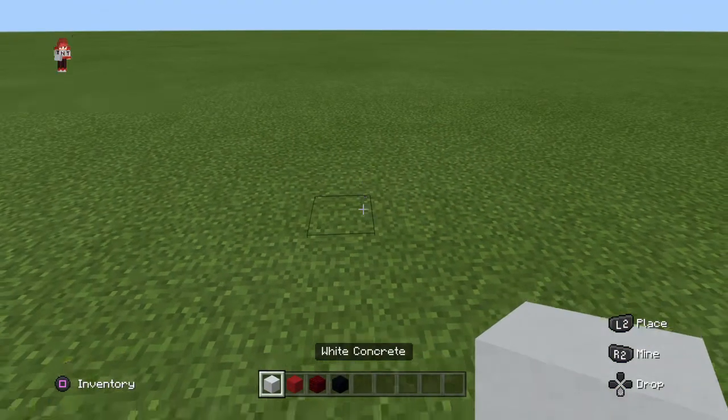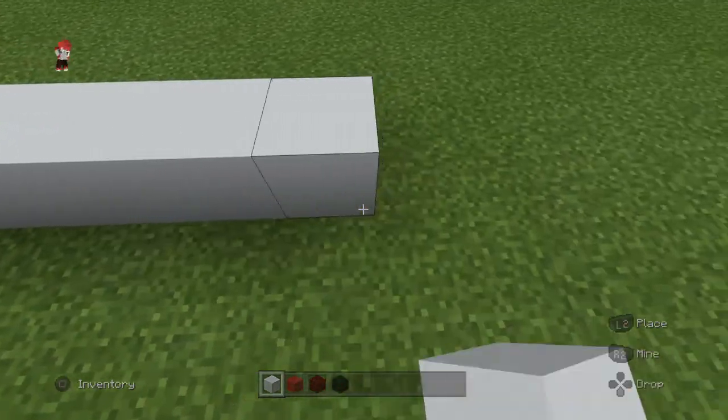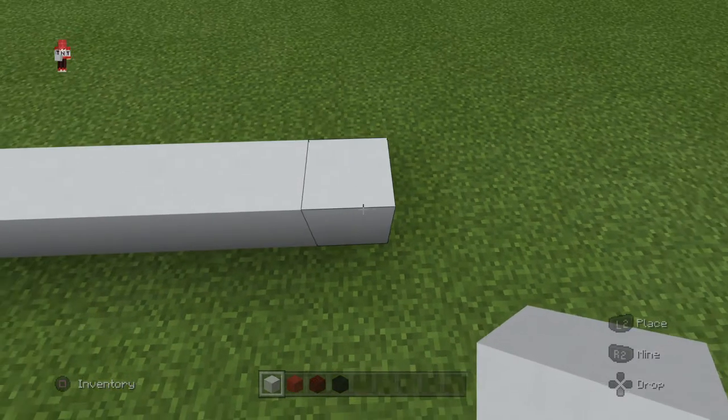So you want to get your white concrete and do a full line of eight - one through eight. Then you want to do another row of that.